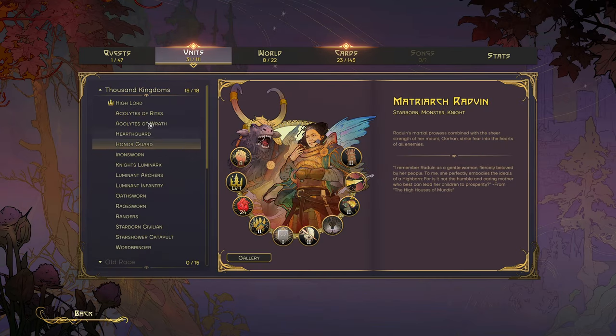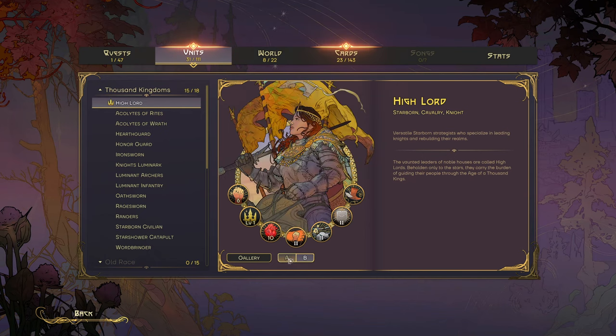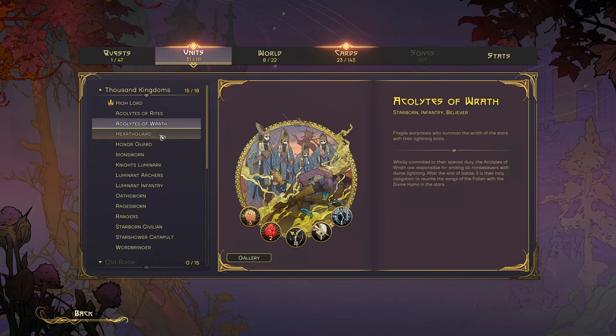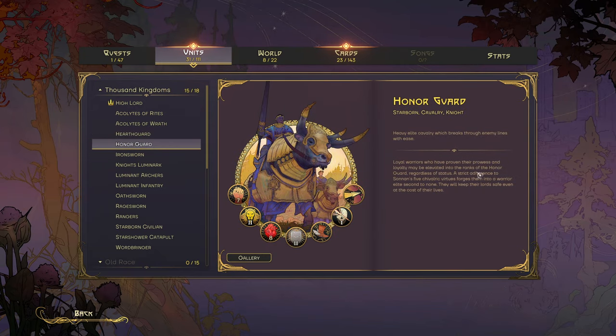Some of the games have alternate artwork for some of the classes. It tells you all about the unit and their stats — fantastic.